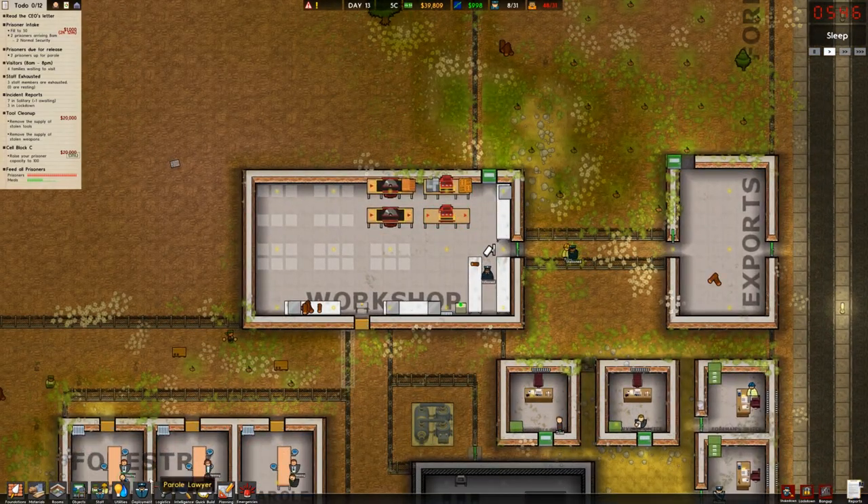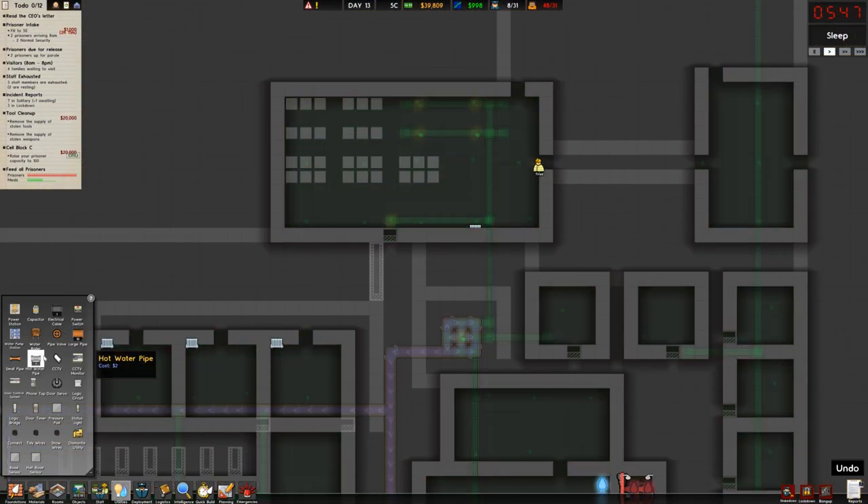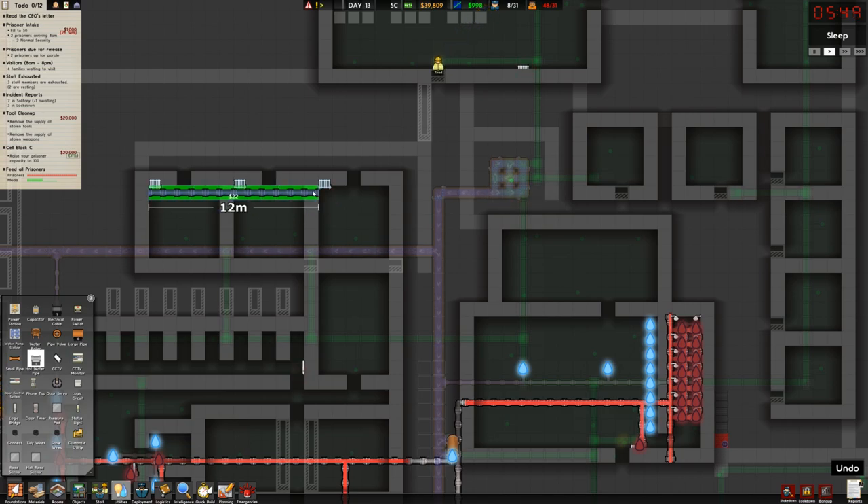We've got some export happening from the workshop, but we don't have enough people in the workshop to actually work. I really need that to happen. Let's get the power connections done — this is going to come all the way down from here. It's not going to be long enough because the water pumping station is in the way, so we'll have to go around it — like this and then over like that. That should work.